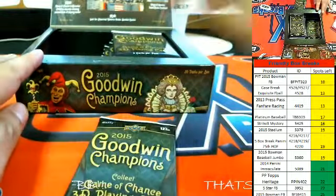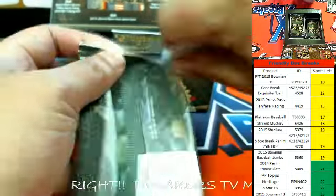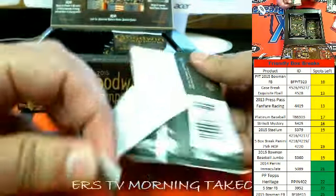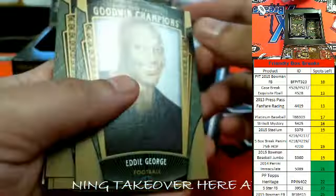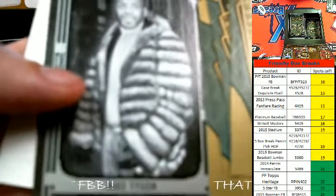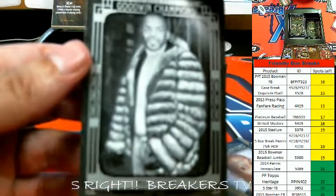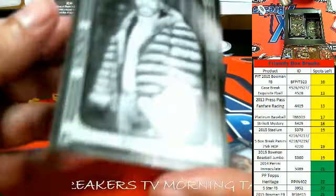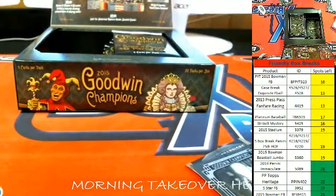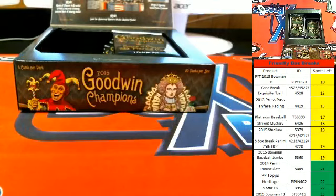And here's number 9, John M. All right, that's a nice Mike Tyson — love the Mike Tyson right there, John M. He definitely has a pimp coat right there.